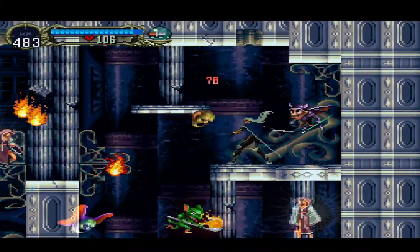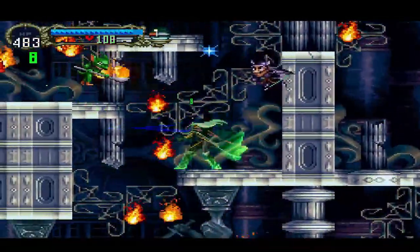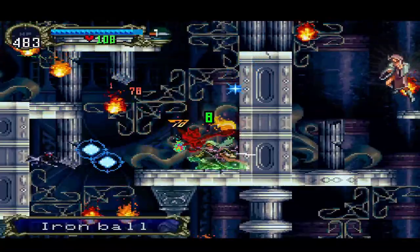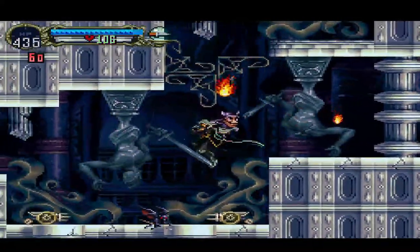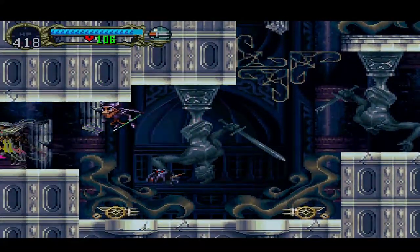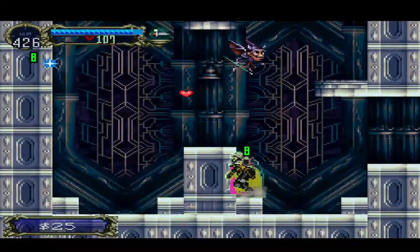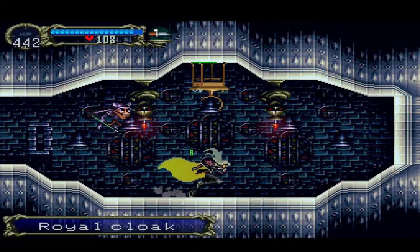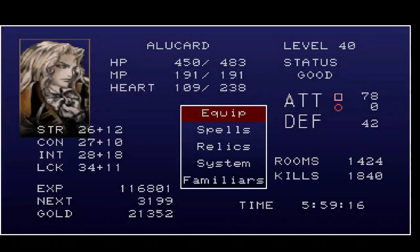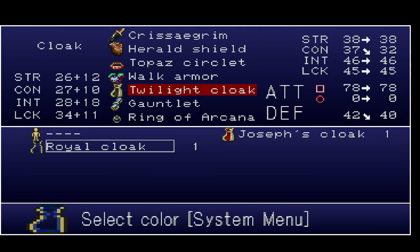All right, this part — I'm pretty sure there's no passage here. We need to go down. Iron ball, my old friend — I was wondering when you were going to show up again. The royal cloak — let's see if it's better than the one we have. Nope.